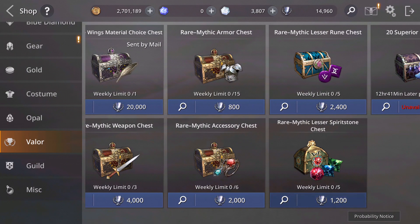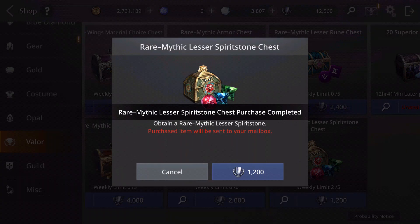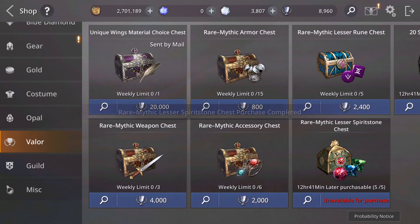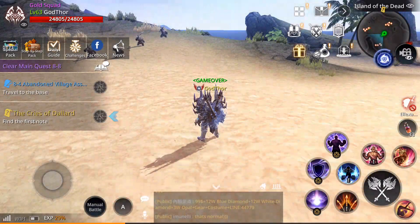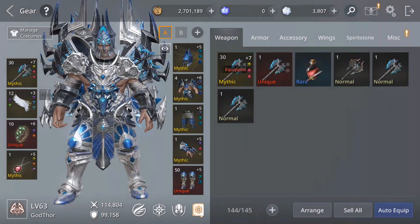With Valor, I'm going to buy 20 Superior Dust to enhance gear. I'll also get the Rare to Mythic Lesser Spirit Stones — I'll get two of those. Then let's go open those gold chests and start leveling up.